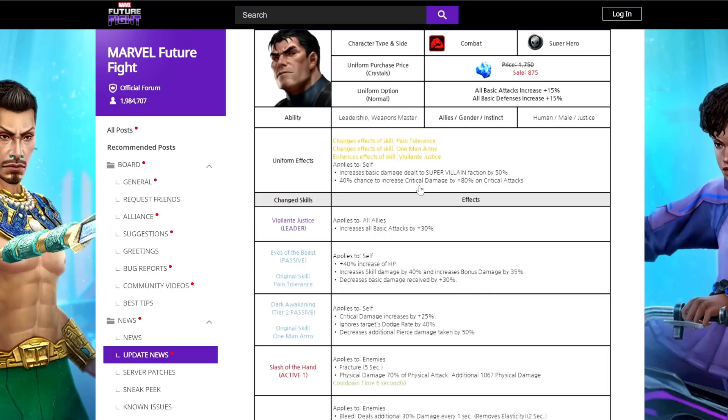Now let's take a look at the strongest version of the Punisher we've ever seen. His uniform increases basic damage dealt to super villains by 50% — this should have been 150%; it should have been at least 120% like Ghost Rider. Also, I don't like the fact that they removed the superhero part — before with the Cosmic Ghost Rider uniform, it was 50% extra damage to super villains and 50% extra damage to superheroes, and he had damage reduction. They took out the damage reduction and gave him a 40% chance to increase critical damage by 80% on critical attacks. That's cool, but they should have kept the 50% extra damage to superheroes and made the villain buff at least 150%.